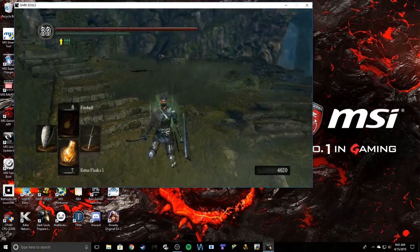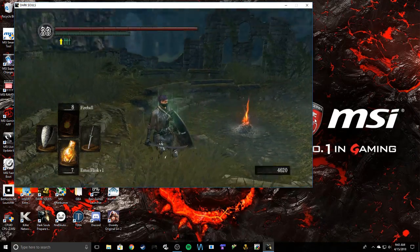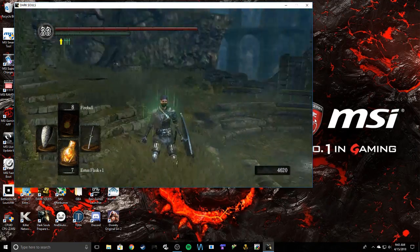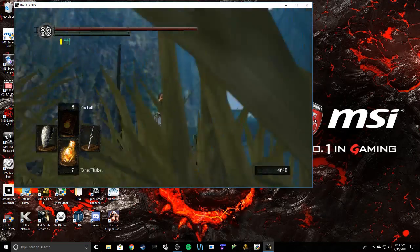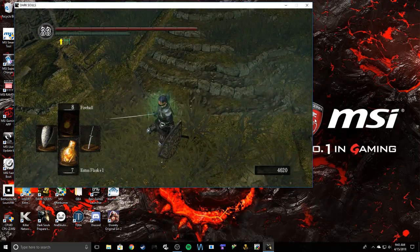Now your mouse pad might do something a little weird. You can go into your settings and actually turn off your mouse pad. That's what I'm using right now — a mouse pad on the PS4 controller. It doesn't... it sucks.